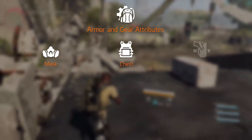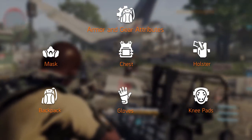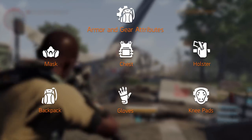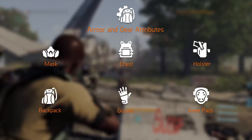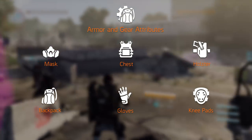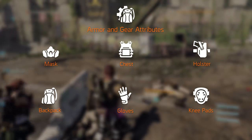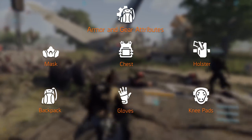The six gear items are: the mask, chest, holster, backpack, gloves, and knee pads. In the Division 1 each gear item came with different attributes, some unique to that item, and it looks like this is the case in the Division 2 again. Each item was rolled with two attributes, though this could be because they didn't want to show us too much, or each item now simply rolls with the same amount of attributes.